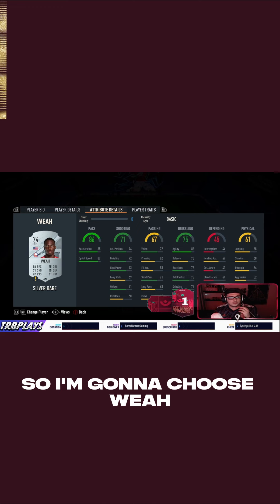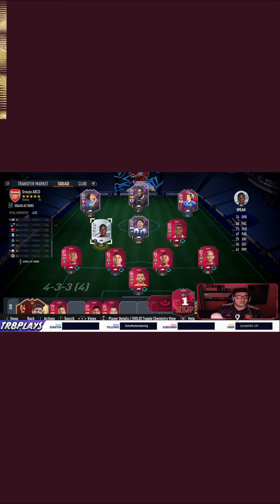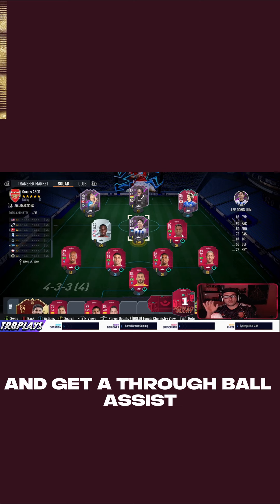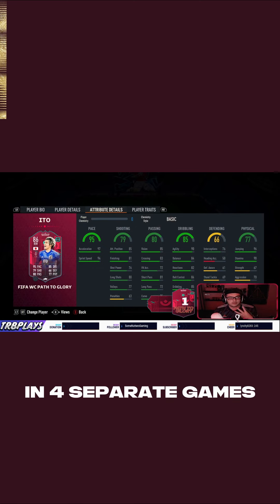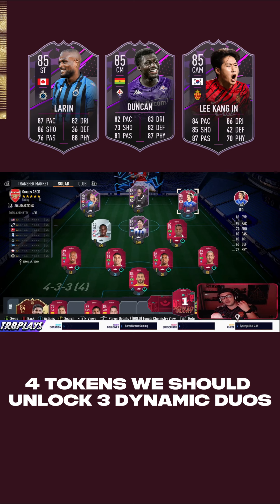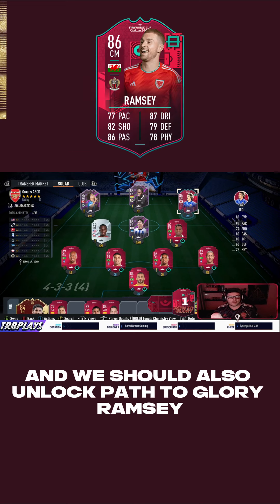And then to top it all off, we need to get 7 crossings using someone from the USA. So I'm going to choose Ware, because he's working for League 1 and USA. All in all, if we do all of that, win 7 games with this team, and get a hat-trick with players with 80-plus passing in 4 separate games, we should unlock 4 tokens, 3 Dynamic Duos, and also Path to Glory Ramsey.